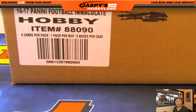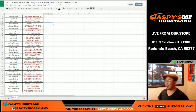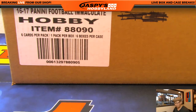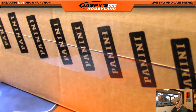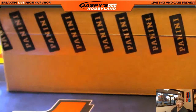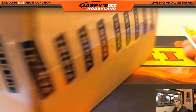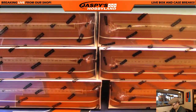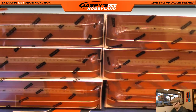Good afternoon everyone, Joe from Jaspi's Hobbyland. We are doing a full case break of the new 2016 Immaculate Football. Check out our Twitter and Instagram at Jaspi's Hobbyland. This is pick your team number four — there's the list, everyone should be able to see that. Good luck everybody. You can also pick your teams or pick a random division on JaspiesHobbyland.com, which is a half-case break.